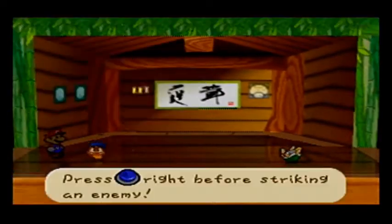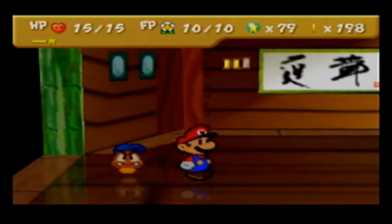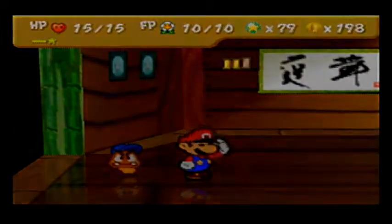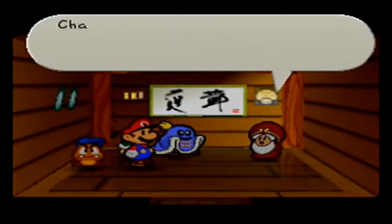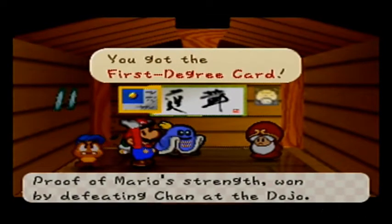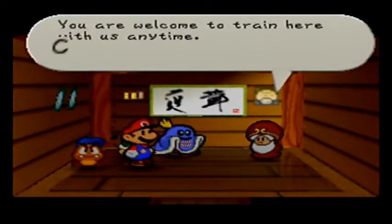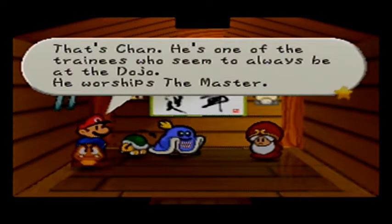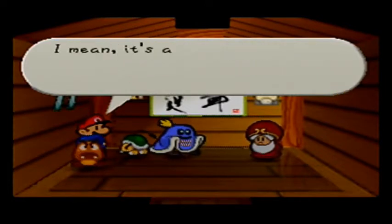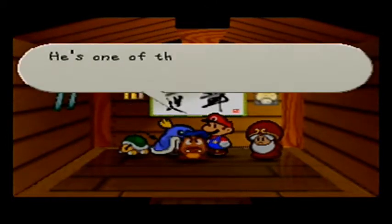I do feel bad. No star points for that. Enough! The winner is Mario. Chan, you must train harder. I give you this, Mario — you got the first degree card. Proof of Mario's strength won by defeating Chan at the dojo. You are welcome to train here with us anytime. That's Chan — he worships the master. I prefer Mario. Thank you for sucking up. His name is Lee, he's like an older brother to Chan. Lee respects the master above all else. I just realized that's a ponytail on Chan's back — I thought it was a chain and thought Lee was walking him around!